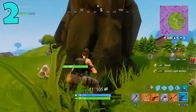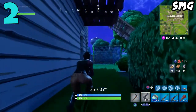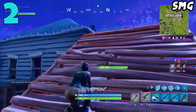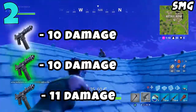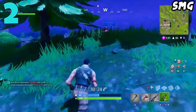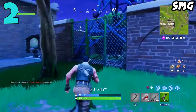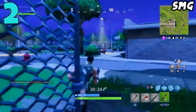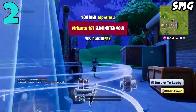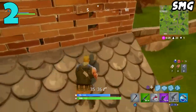Coming in at the number two spot on my list, we have the SMG. To clarify, I'm only talking about the original SMG, not the suppressed SMG — those are kind of two different guns. The regular SMG has three versions: common, uncommon, and rare. This gun does the lowest damage in the game — the common and uncommon do 10 damage, and the rare only does 11. It does have the highest fire rate in the game, but with damage so low this gun is infuriating. Even at close range, if you're going up against somebody with a shotgun, a semi-auto pistol, or an AR, there's a good chance you're going to lose that gunfight.